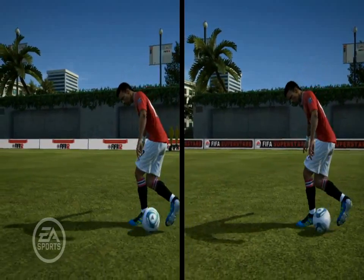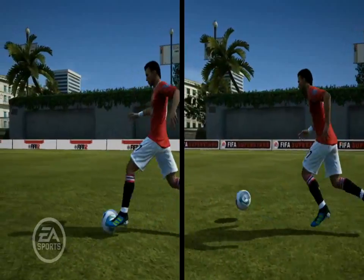We've also created more variety in the skill moves by adding physics to the ball so that every time you do a trick the ball behaves differently. This results in a much more realistic experience.